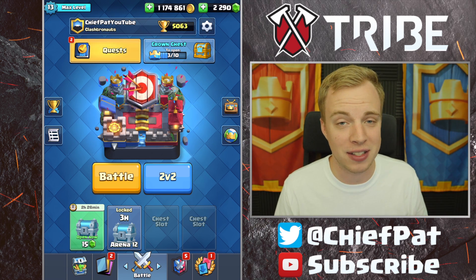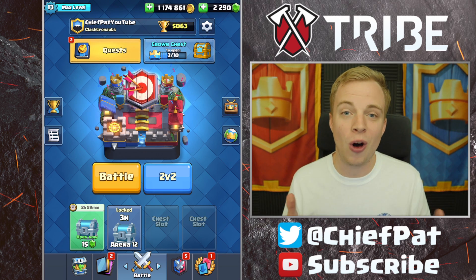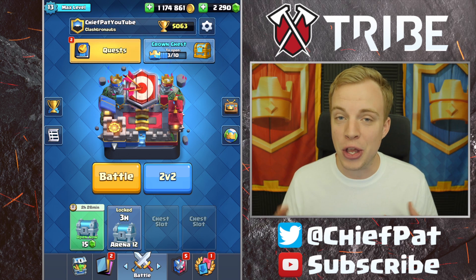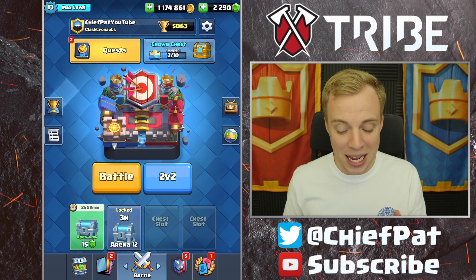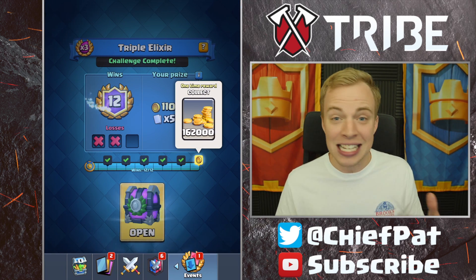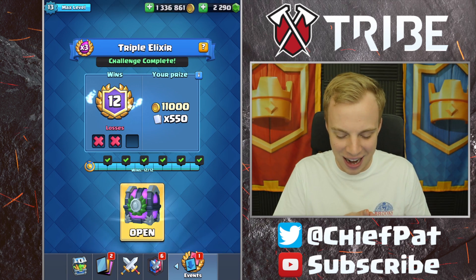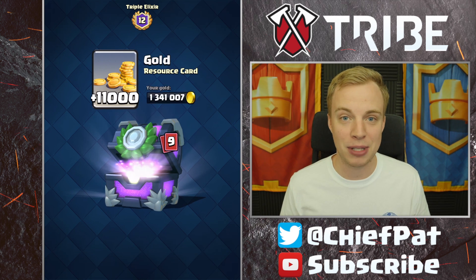You guys probably know most of the stuff that's come out with the update already. We've got the two new cards, new emotes, a bunch of quality of life updates, a ton of new gold. If you check my gold right now, you can actually go to a cap of 5 million gold. I actually didn't know the gold cap was going to be increased, but I kept the triple elixir challenge gold just in case, which means 162,000 gold right into my pocket after I almost accepted it before the update came out.